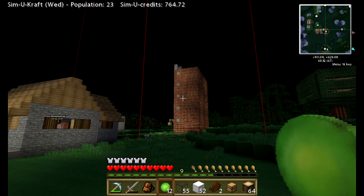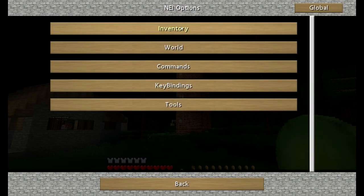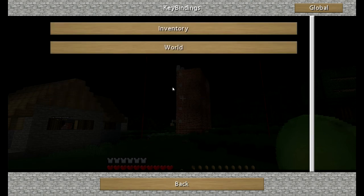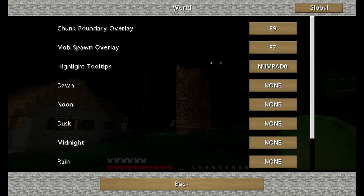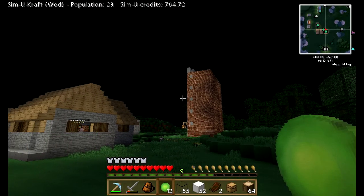Welcome back to another SimuCraft. I've been having some issues. I want to get rid of those red lines before we do too much. I think it was here — commands, no, key bindings, inventory, or world — ah, world, that's what we want. All right, let's back out of that, get rid of that, close that, and get that off there.